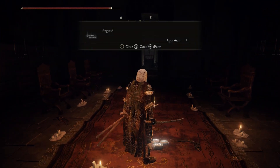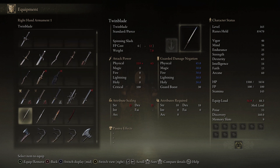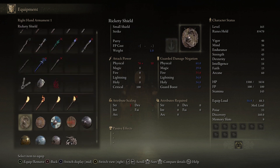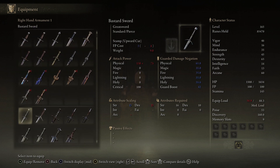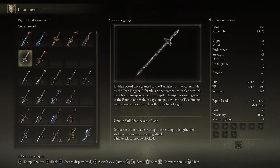That was a disturbing close-up. Fingers, fingers. What are the coded — so maybe there's something cool for the coded sword. Remember what its designation or whatever it says? It's not a regular Swallow. Hidden Sword: once granted to the Tarnished of the Roundtable by the Two Fingers. A formless cipher comprises its blade, which deals holy damage. No shield can repair. Champions would gather at the Roundtable Hold from days long past when the Two Fingers were masters of oration. The flesh yet full of figure — unique blade, unique skill.